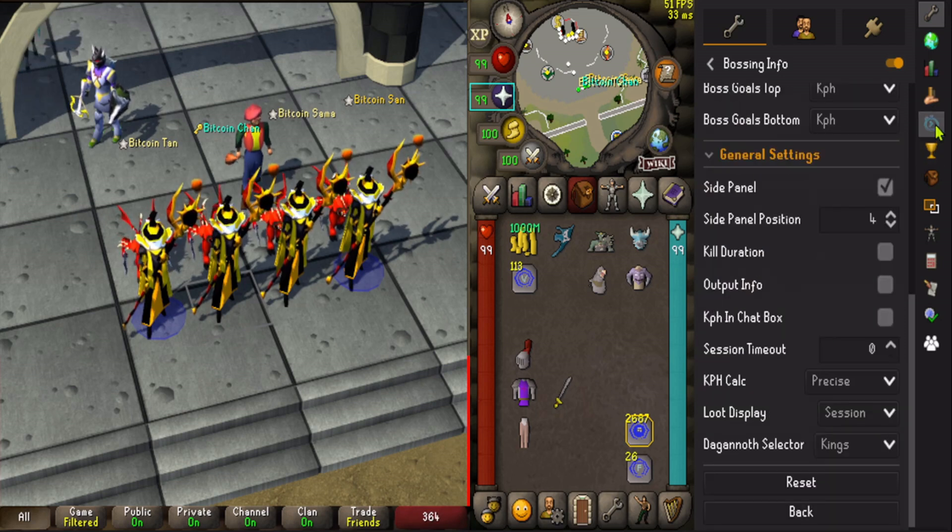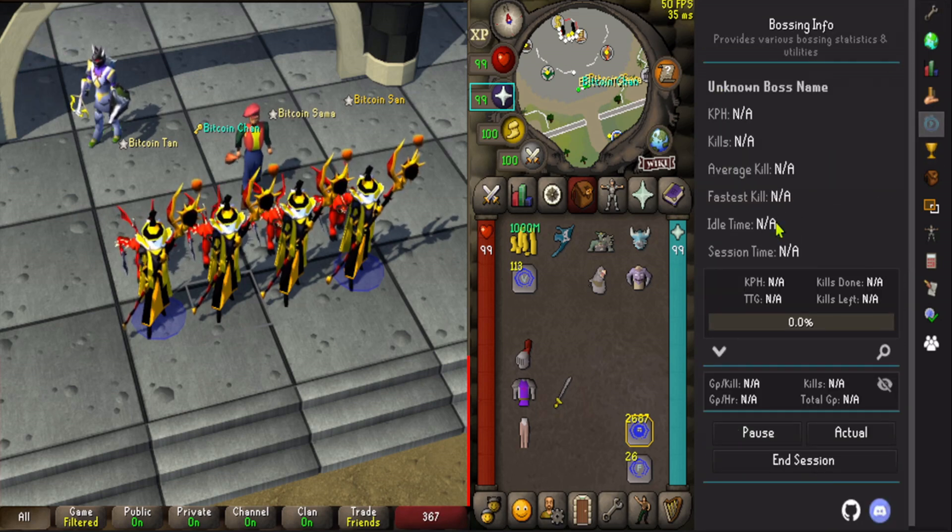Here you can see the kills per hour on that account, on any boss. It's very useful for boosting WP hunting, to measure your speed.